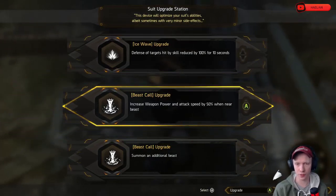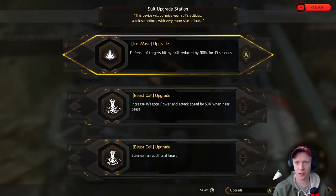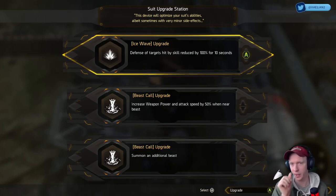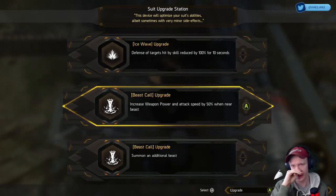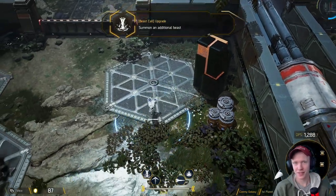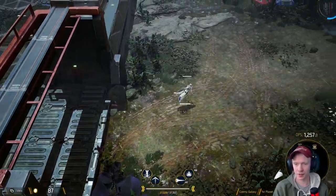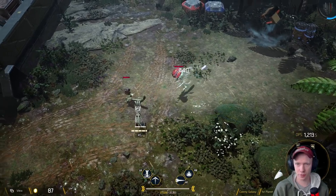What do we got? Increase weapon power and attack speed by 50 percent when near the beast, summon an additional beast. Defense — the target hit by skill reduced by 100, that's the freeze, 10 seconds. The beast has a super long cooldown, so summon multiple beasts sounds fun. Let's try that out.